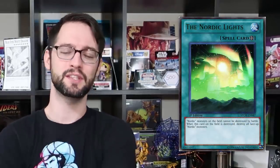Our dishonorable mention for the set is Nordic Lights! This field spell protects your Nordic monsters from battle. However, that's so stupid — it's incredibly disrespectful — because the only ways Nordics search anything is with two battle tutors. So why would your field spell stop your two searchers from working? And to add insult to injury, this came in an ultimate rare in this set, and number one didn't. Somehow this got an ulti printing and number one didn't. Why?